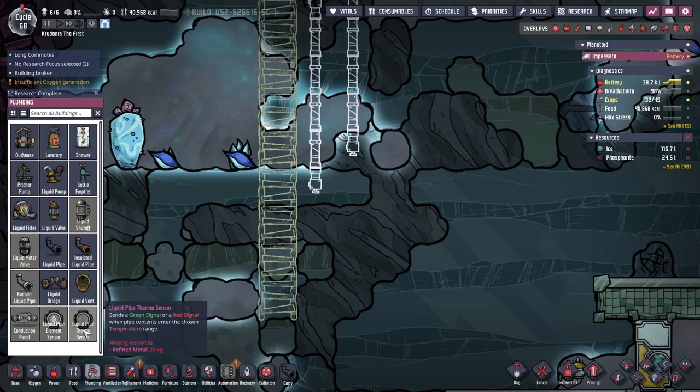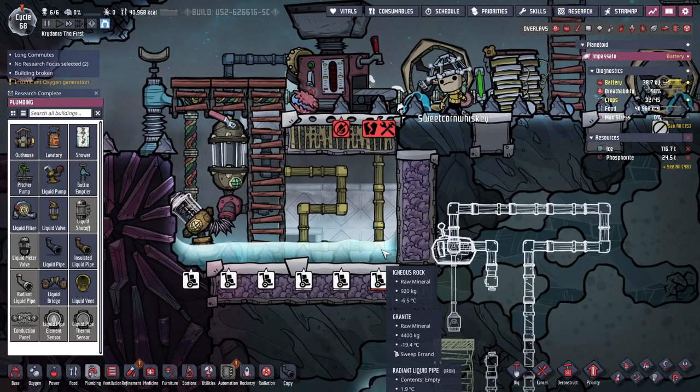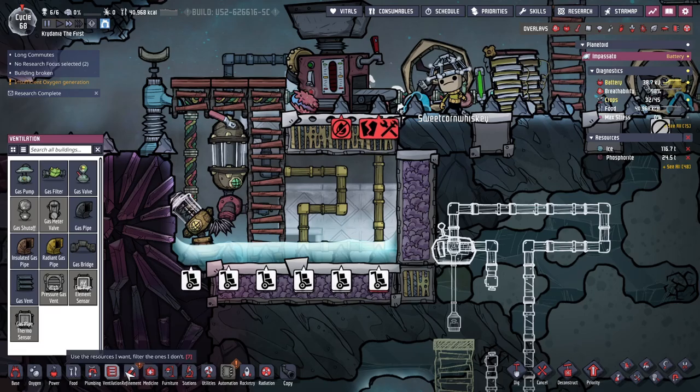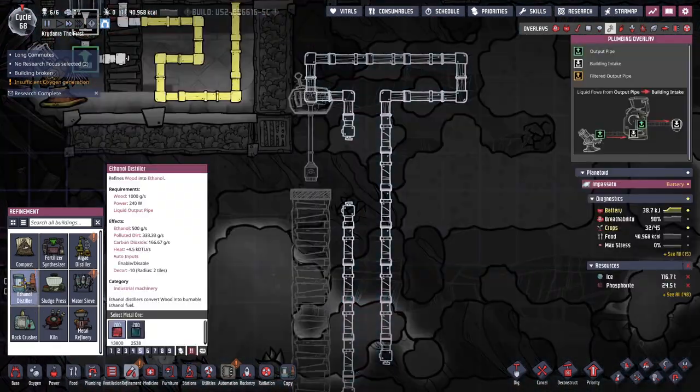So then I could have metal tiles with temp shift plates around so that the reservoir contents are actually getting cooled off while they're in the reservoir. I wonder if I should have done that up here — I probably should have. That probably would have been more effective.